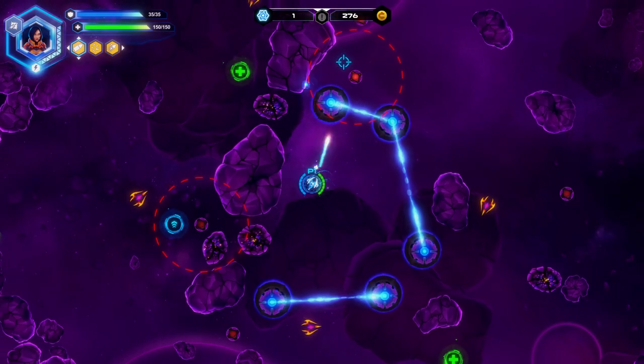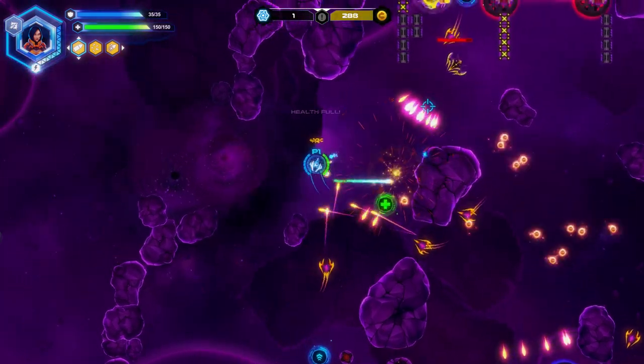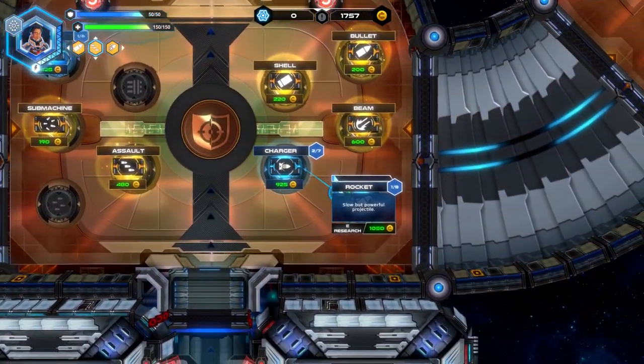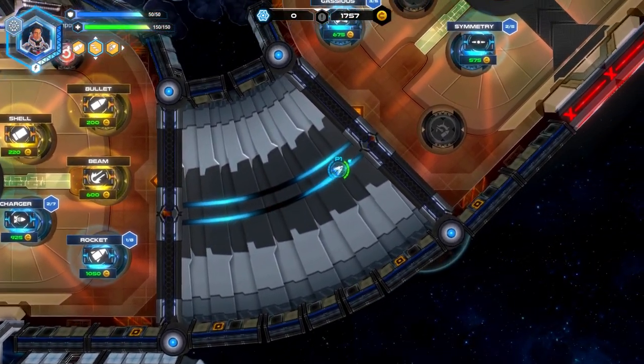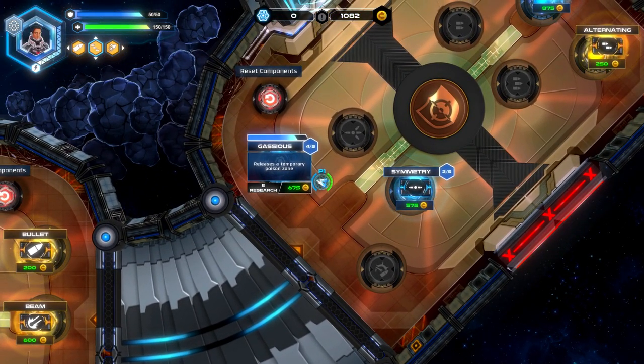As you bounce around these procedurally generated star charts, you will be gathering currency that can be used to buy temporary upgrades for that run only, and any of the weapon modifiers that you purchase during your journey will appear later in your home base. These are not instantly unlocked, however, and you will need to pump money into the ones you want to focus on to have them available for your next run.